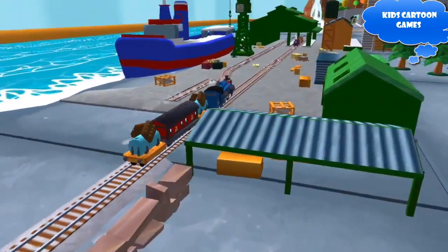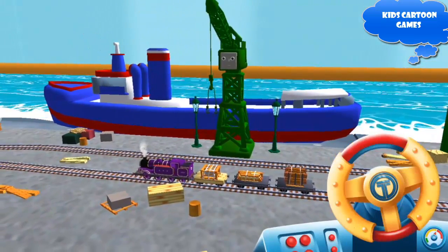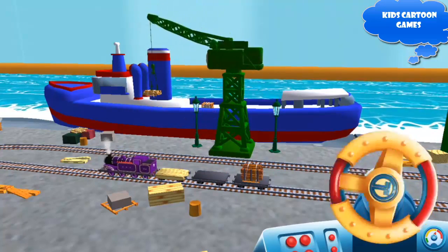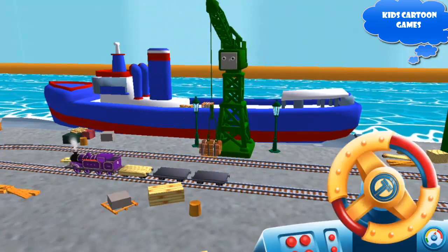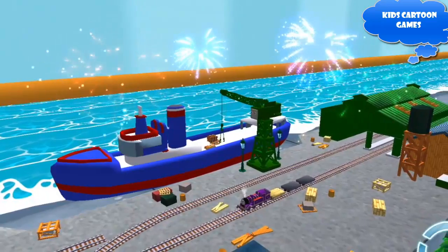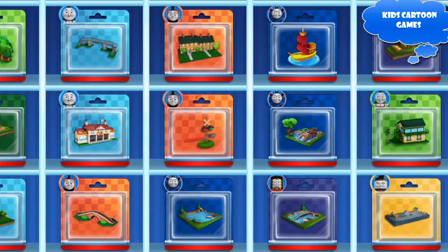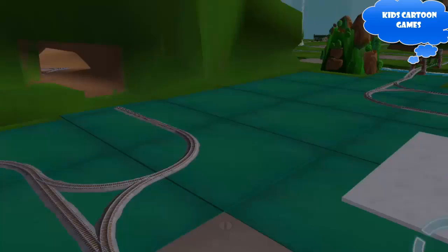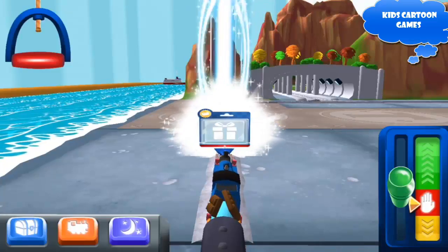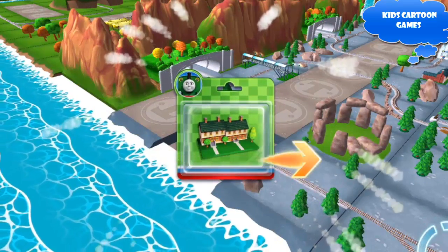Can you help Cranky the Crane unload our friendly engine and put the special deliveries onto the boat? Well done! Your engine loves your train set! Which special surprise will you choose this time? Follow the beam of light to find your surprise pack. That's the way! Just slice across it or tap it to open.